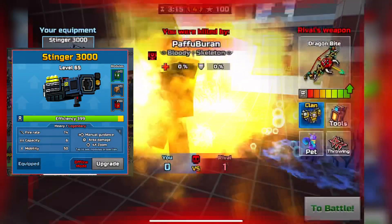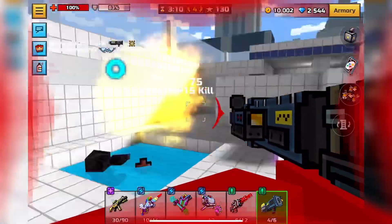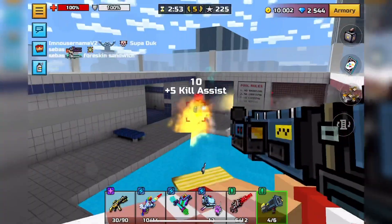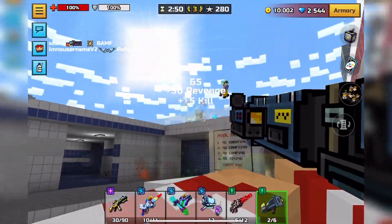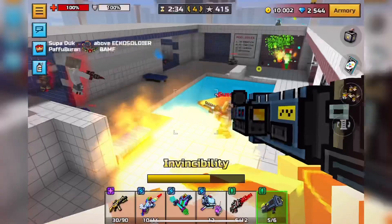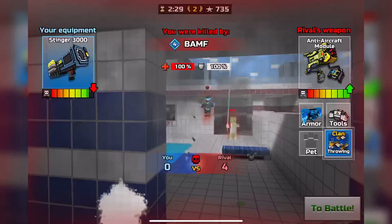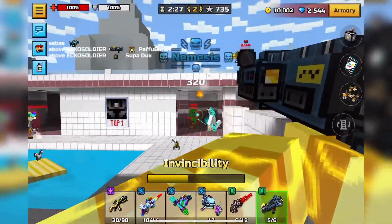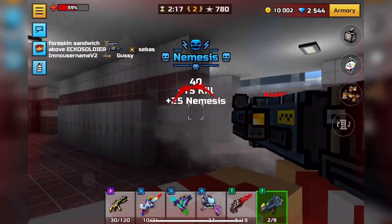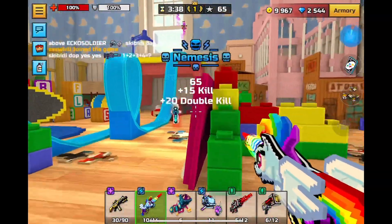Number 1 is Stinger 3000. At legendary it hits for 172 and at mythical it hits for 198. What's so insanely overpowered about this weapon is the fact that you control the missiles, so it's pretty easy to hit shots. On top of that it has six rounds with an insanely fast fire rate, making it pretty powerful for spamming — it'll be good in long range, close range, whatever. I think you can even rocket jump with it, though I'm not entirely sure.